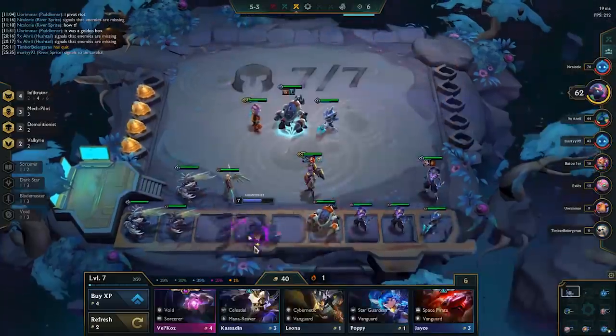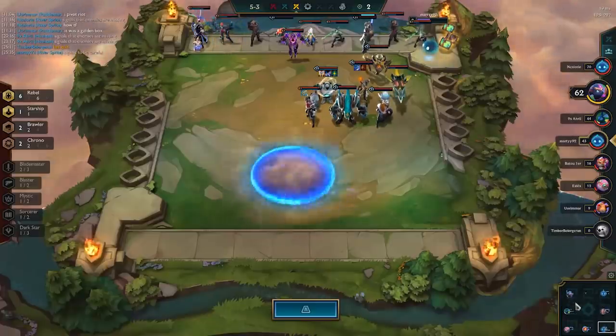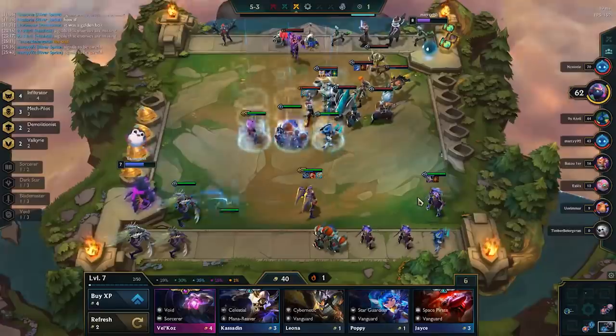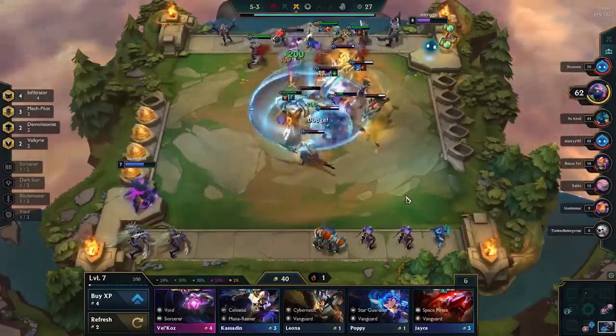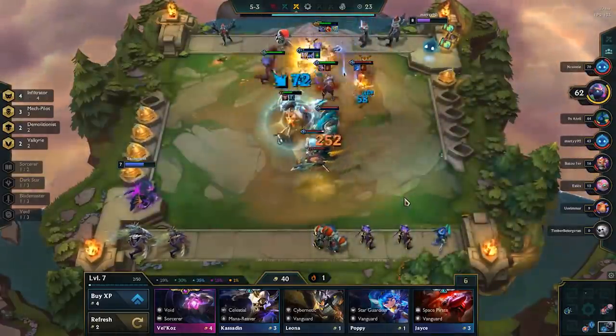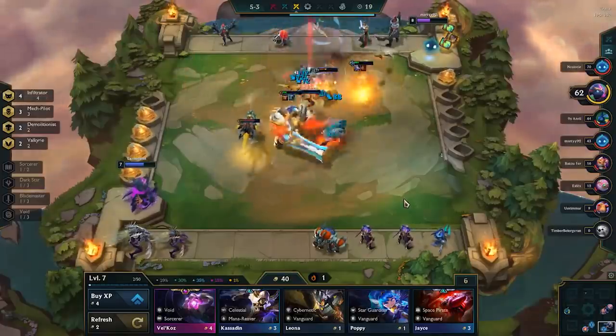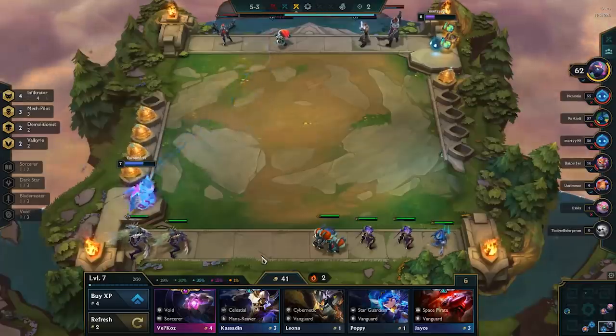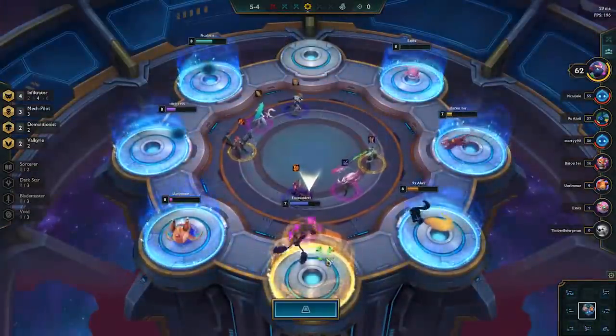I go up to level seven because I found my three-star Kaisa and my three-star Annie. The difference between finding a two-cost at level six and seven is only 5%, so it's not a massive percentage. But as you've seen from the patch notes, just a 5% adjustment here or there can massively impact how many units of that particular cost you find. So going to level seven once I've found my two-cost three-stars is really important.